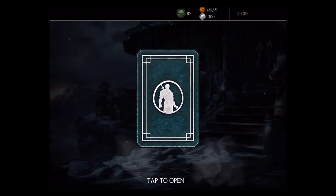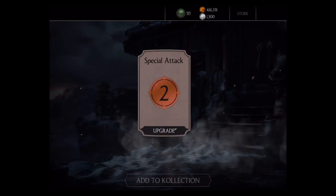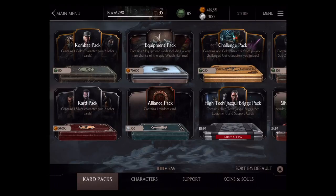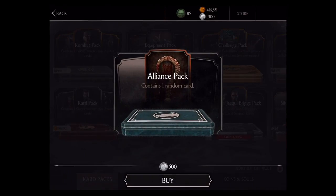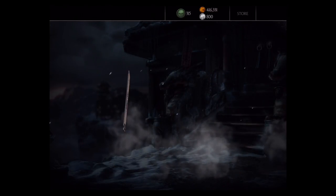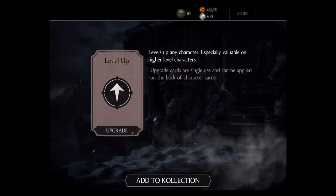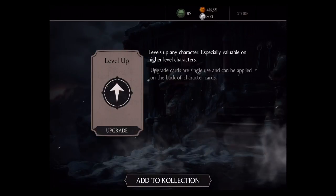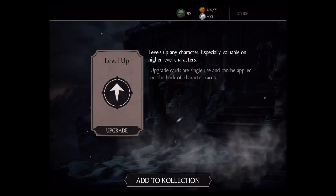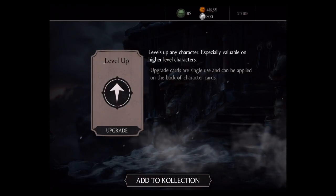Here comes the next one — give me a level up, that's what I want. Special attack level two for a bronze. Two packs left to go. Let's buy one — give me a winner. Yes, there it is — level up! Perfect for my high level characters to get these level ups. Even though I maxed out Sonya already with the level ups, you could always use it for Cassie Cage, my other high level character. I'm going to go ahead and add that to the collection.